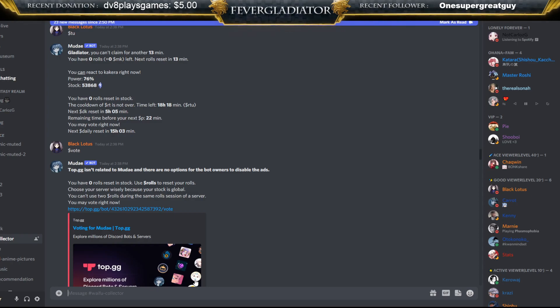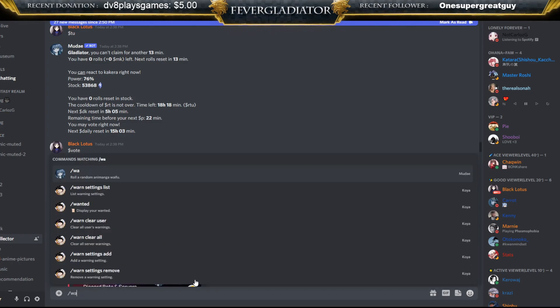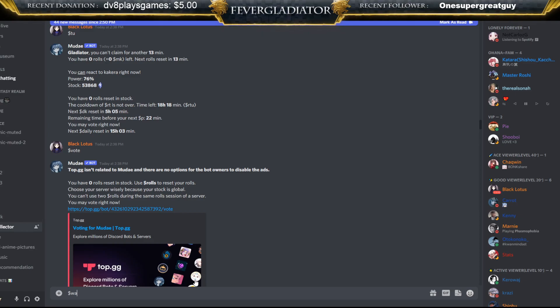Now the difference between `$wa` and `/wa`: slash wa gives you a 10% bonus to pull your wish list characters. It also allows you to have a longer claim window — if your claim window was 45 seconds, using `/wa` extends that time, either doubling it or adding one minute. What I normally do is use `$wa` to spam rolls, and if I find a character I might want, I switch over to `/wa` — because with the slash command you can only use two per five seconds, so you can spam the money sign one much faster.